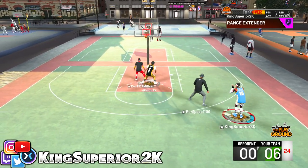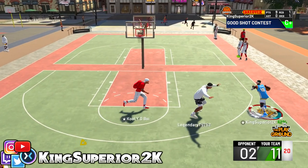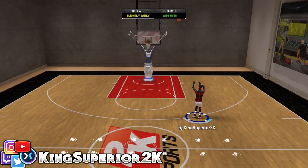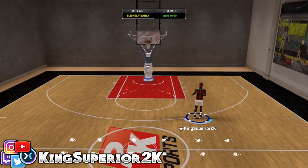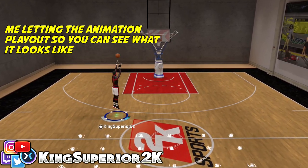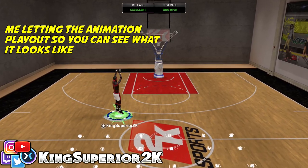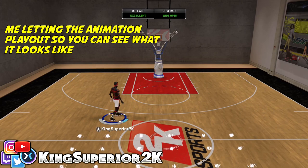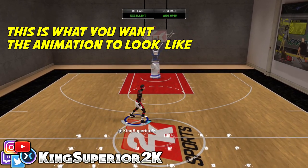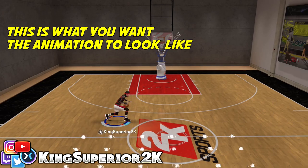I can shoot from anywhere on the court — doesn't matter how deep it is, I can shoot from deep range consistently — so I'd rather step back and get as much space as possible. Now the down flick quick stop doesn't make you step back to gain space; it just makes you stop, and it stops you a lot faster than the right stick up one. This right here is the down on the right stick quick stop animation — I did it slow just so you can see what it looks like.